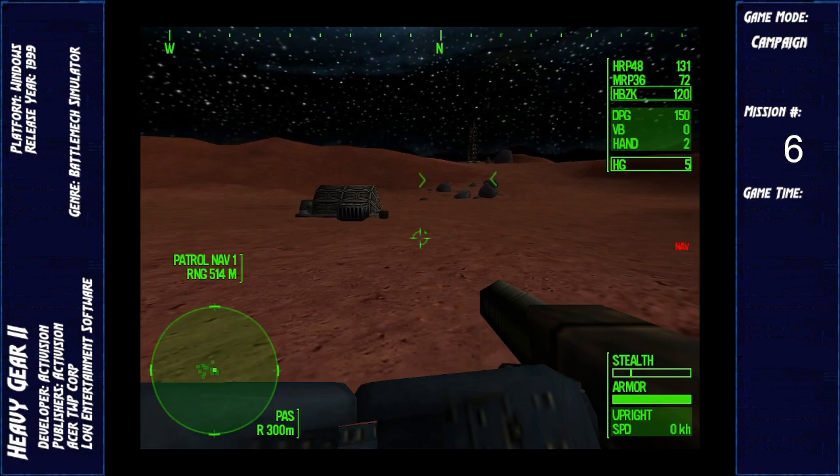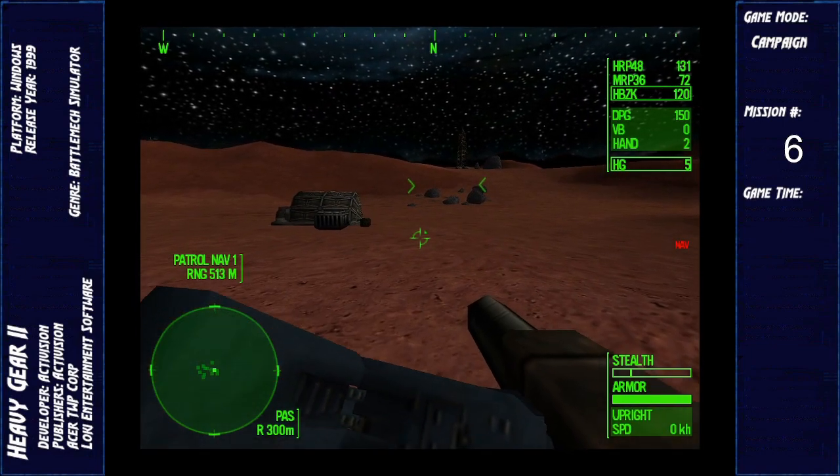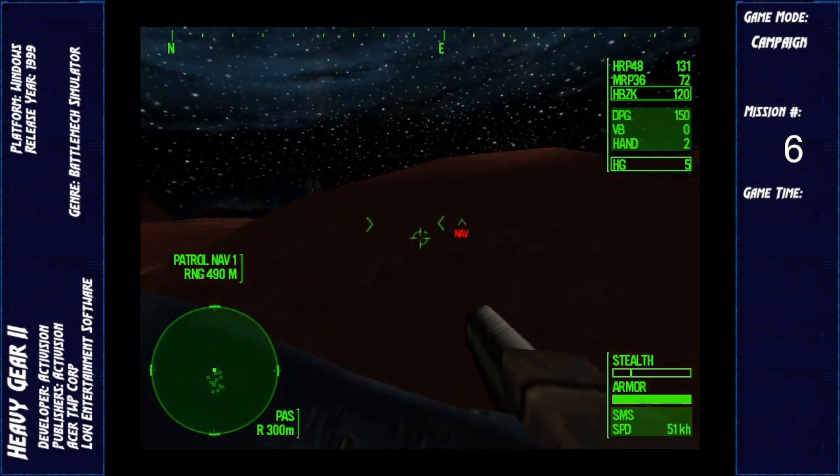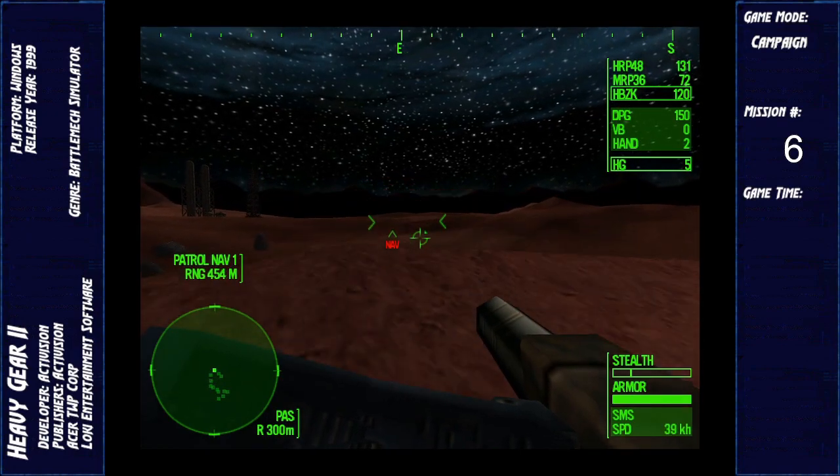Our engineering bots will be busy setting up base camp for the next half hour or so. Patrol the perimeter of the camp to be sure the area is secure. We just have to follow the nav points. We're on mission six.